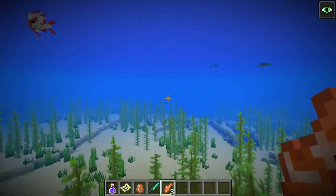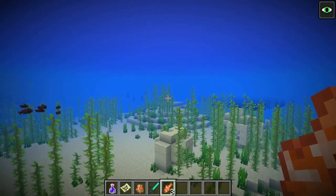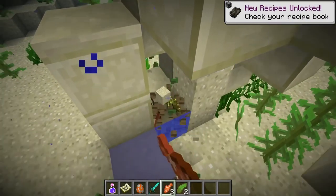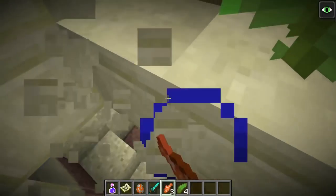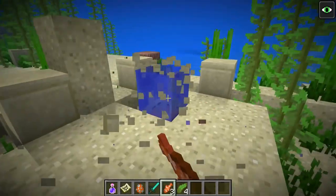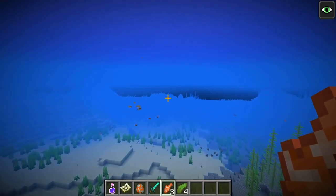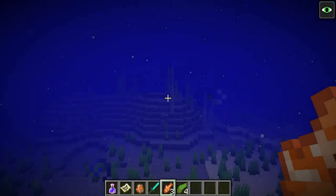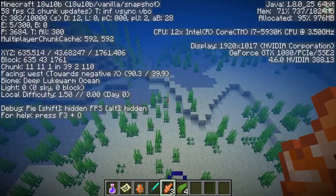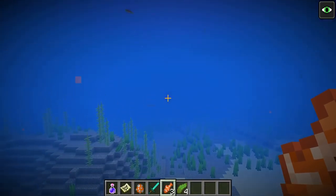The water color also changes depending on your location. In a warm biome, the water gives you a warm feel — it feels hot. In a cold biome it feels deeper and colder. The difference is absolutely phenomenal — small changes like that make a massive difference. Right now we can transition from a deep lukewarm ocean into a cold biome and see the visual difference clearly.